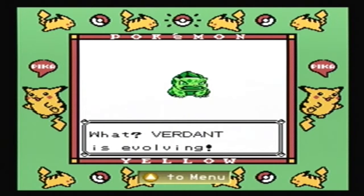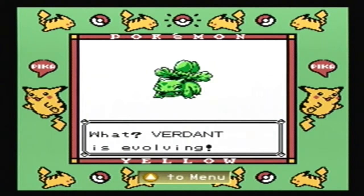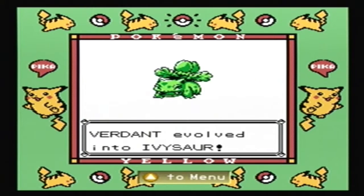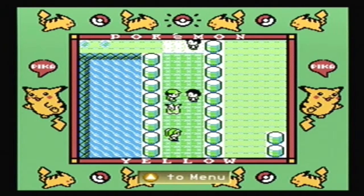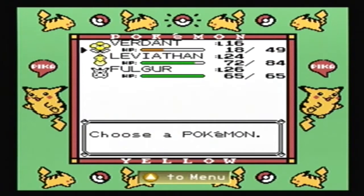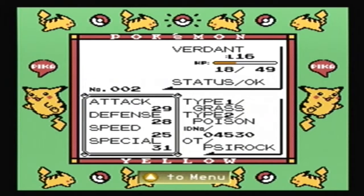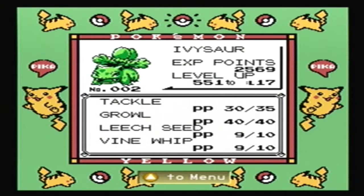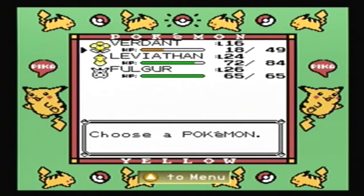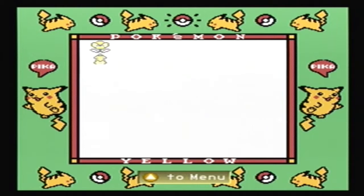Verdant is evolving - already! That was quick. Verdant evolved into Ivysaur! Cool. You did your best and you have no regrets. How are we doing on stats? Now special is a bit better than physical. So that's cool. When does he learn Vine Whip? I forget. But whatever, let's head on up.